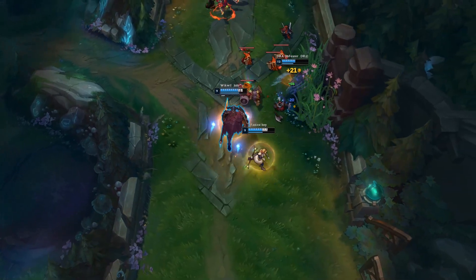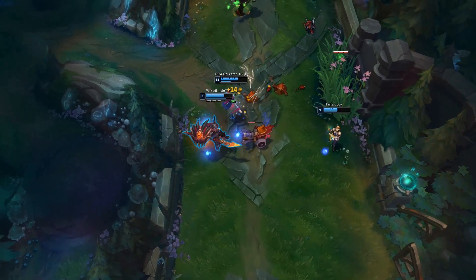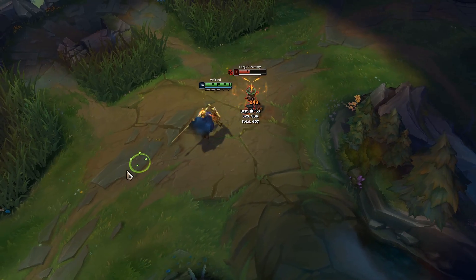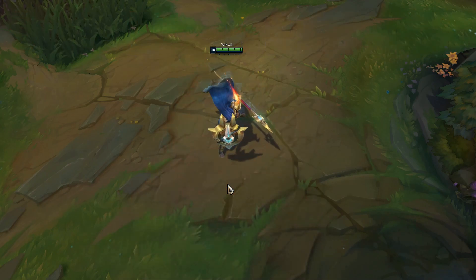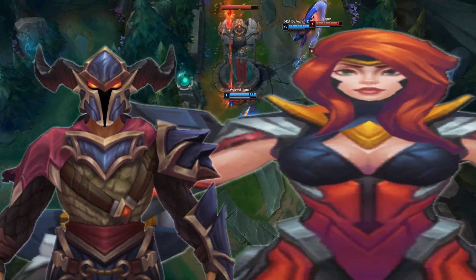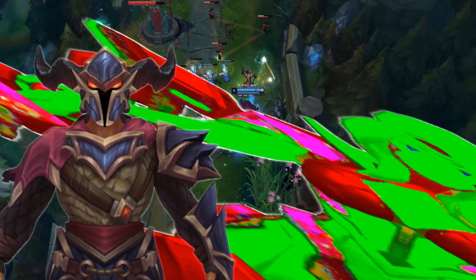While we're talking about the empowered W, I have to mention that I really love the fact that it doesn't force you to stay in one place. You can stun someone, back off, and turn them into a shish kebab. The new E still makes you channel, but with the added bonus of actually using your shield for its intended purpose.